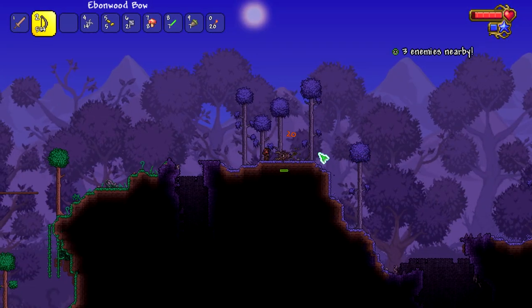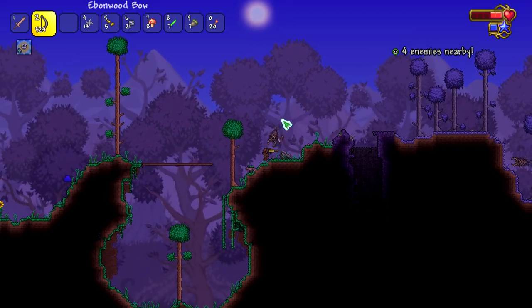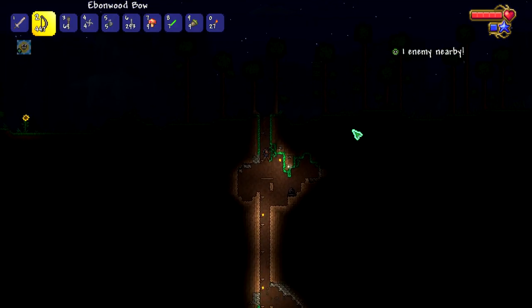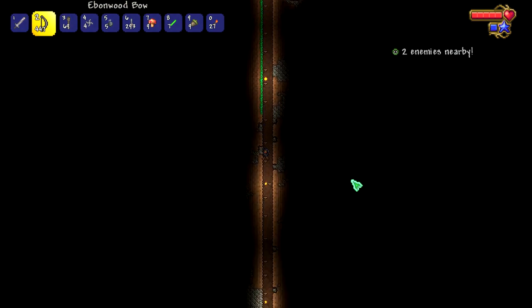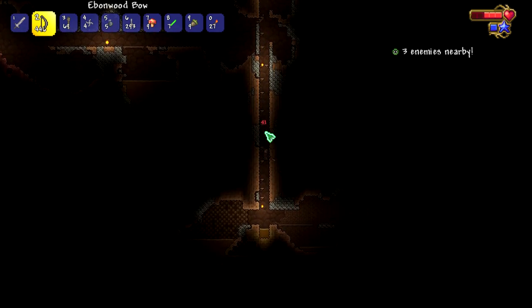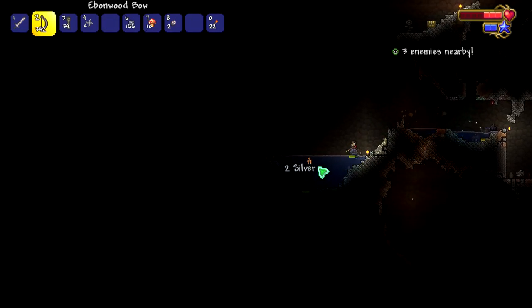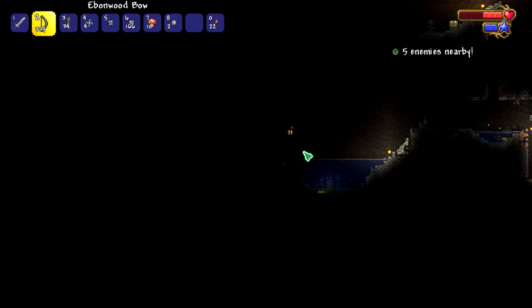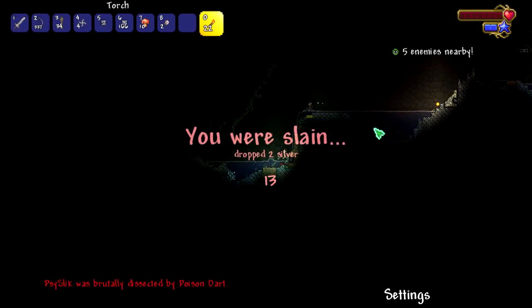I'm going to try to get some Ebon Wood. That is an atrocious amount of damage - he two-shotted me. I'm just going to go down in the cave, it's the only place where I can get stuff without immediately dying. Are you kidding me? What did I just say?